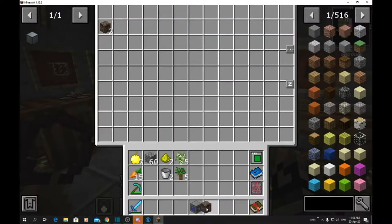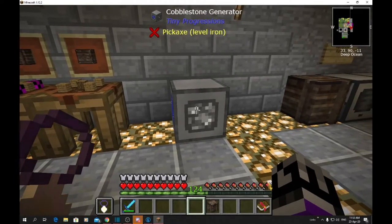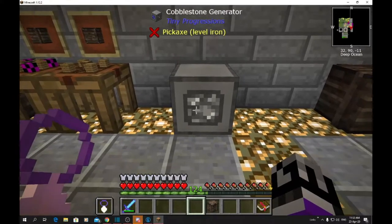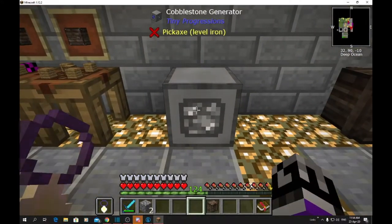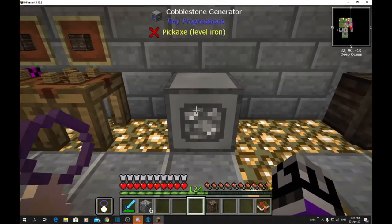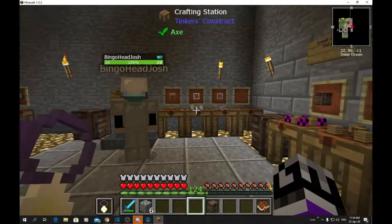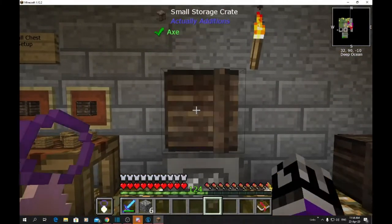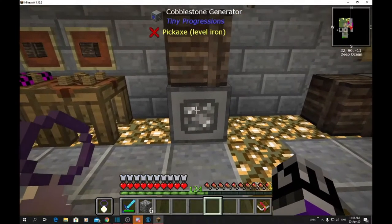Another little tip: when you do your quests you sometimes get cobblestone generators as rewards. This one produces one cobblestone every second. It stores 64 then stops making more, so if you want a constant supply you can get a chest and stick it on top — it'll automatically start storing cobblestone in there without having to set anything up. We've got three of these on the go with three chests on top working away.